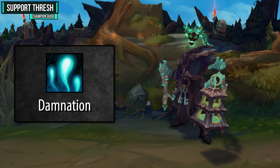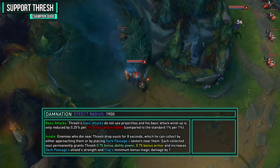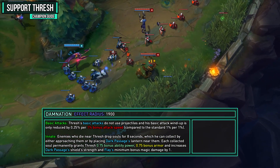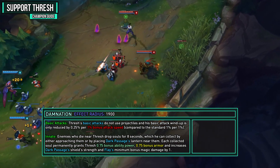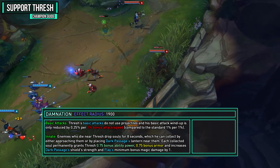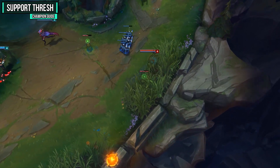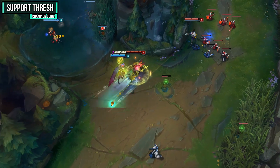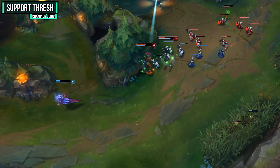Your passive is Damnation, which allows you to collect souls that give you bonus ability power and bonus armor. Thresh's basic attacks do not use projectiles and his basic attack windup is only reduced by 0.25% per 1% bonus attack speed, compared to the standard 1% per 1%. Enemies who die near Thresh drop souls for 8 seconds, which he can collect by approaching them or by placing Dark Passage's lantern near them. Each collected soul permanently grants 0.75 bonus ability power, 0.75 bonus armor, and increases Dark Passage's shield strength and Flay's minimum bonus damage by 1. Make sure you pick up souls as much as you can for that bonus scaling.